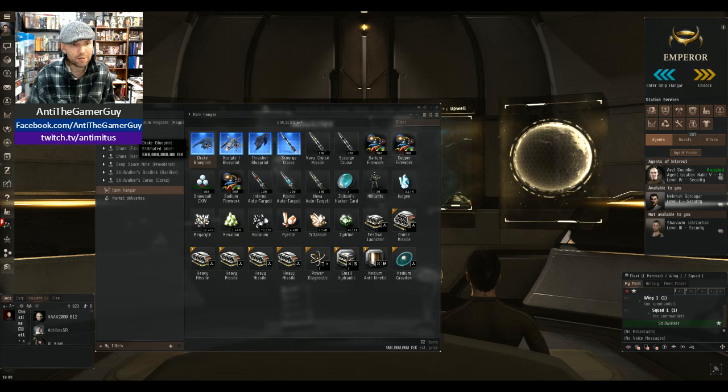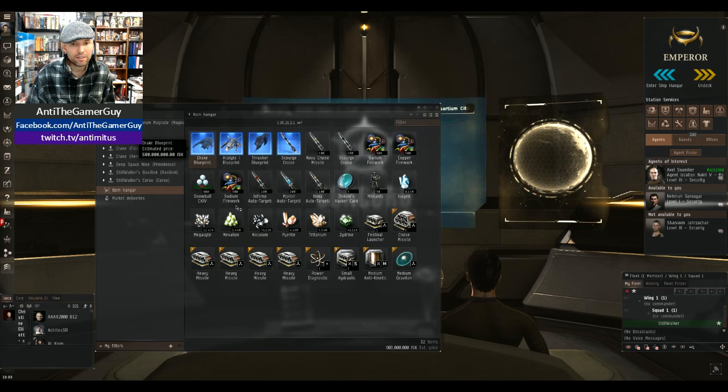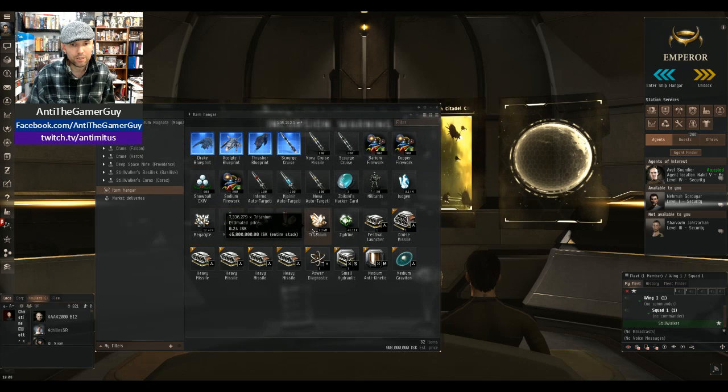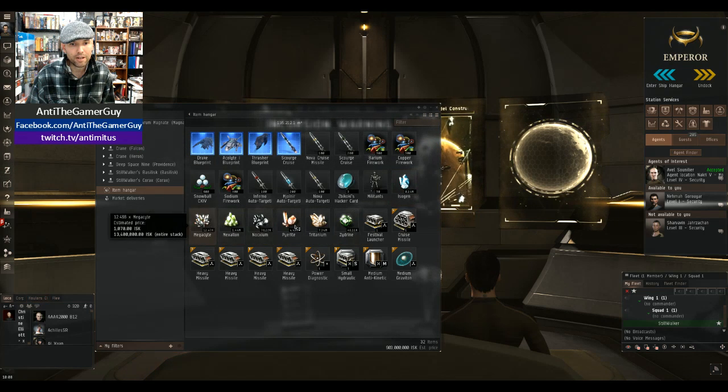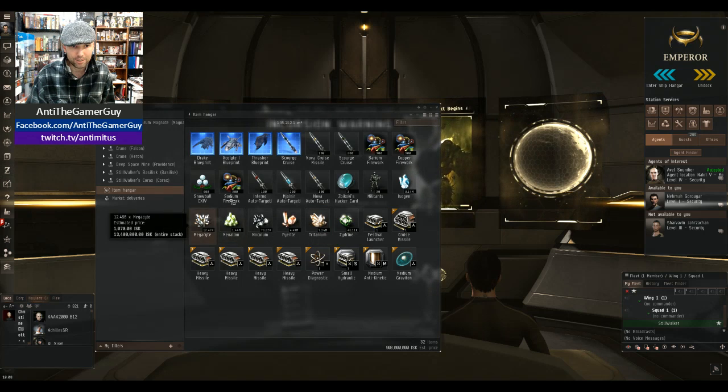It costs about 580 million ISK — it's a Drake blueprint. And these are the minerals I'm gonna use to craft it with, as you can see right here. Now these minerals I mined for myself, and I reprocessed them myself to get the raw minerals that you see here.